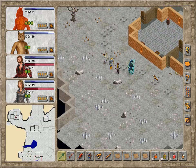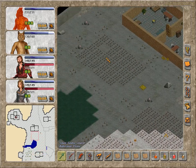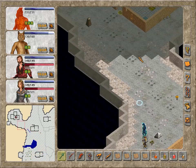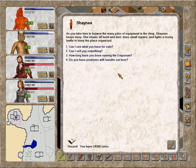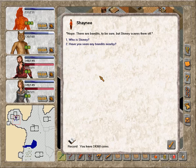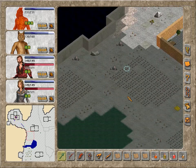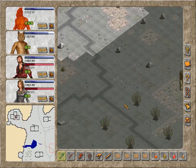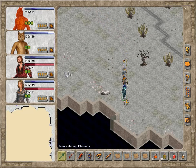So we dealt with Grint. I wonder if returning to Shany will give any extra dialogue — she didn't exactly ask us to deal with him, and she seemed very unconcerned. Bandits — Grint's dead now. Really? Can't say I'm sorry to hear it. At least there was some sort of acknowledgement. Obviously no reward, but I didn't expect any. And there's Dharmon right there.